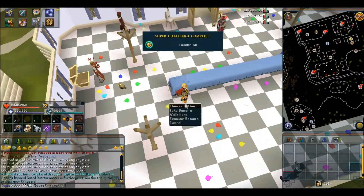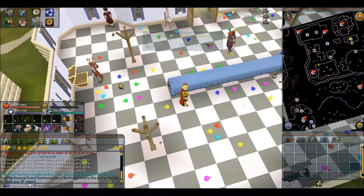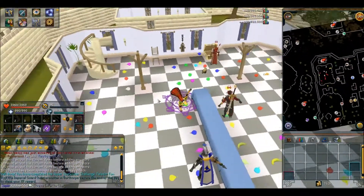Alright, so there we go — just found the banana. You don't have to pick it up, you just have to find 10 items. Once you've done that, you can simply go ahead and teleport out and you will be able to collect your reward.